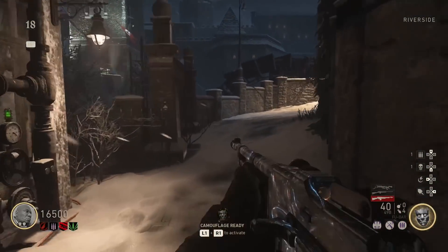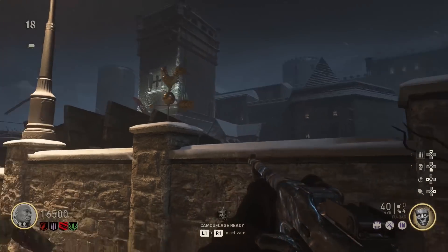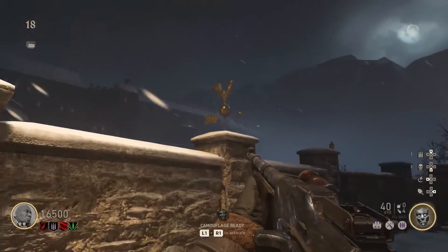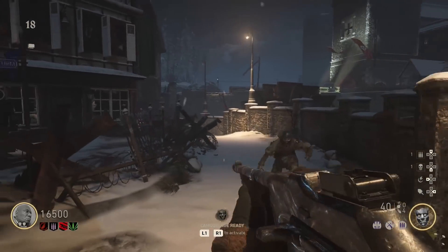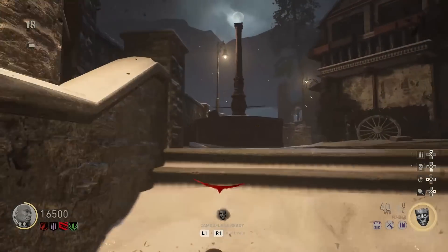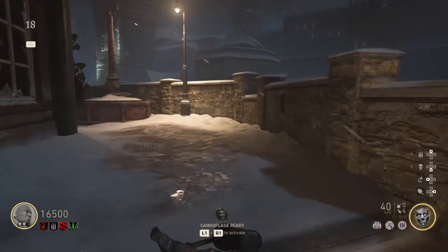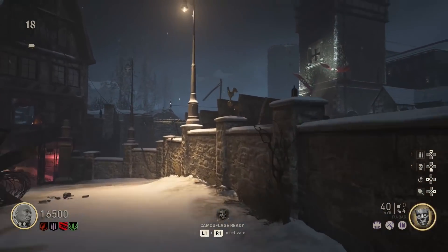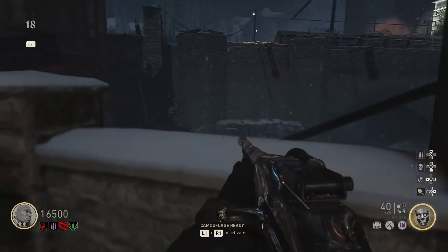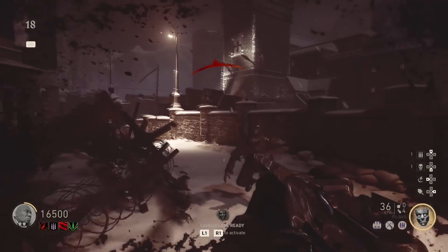Once you obtain your first upgraded Tesla Gun, make your way over to the side of the cliff where the little water wheel is. You'll see a little rooster thing standing up there, and it will spin when you hold square on it. After you spin it, it's going to point in a certain direction — there are three different spots it can point. You're looking toward where the rooster is pointing and looking for a little white light in the window. Shoot that light, and the water wheel will start turning.